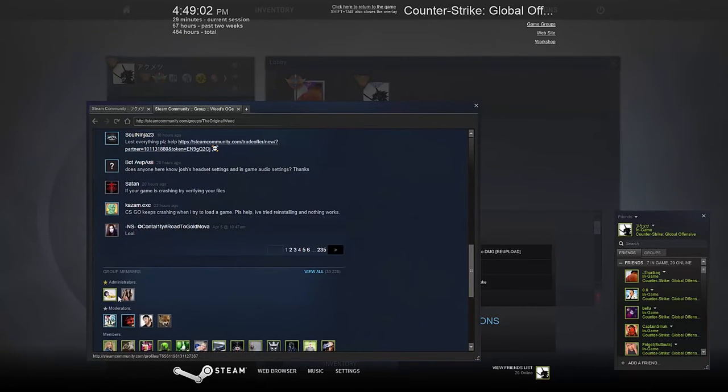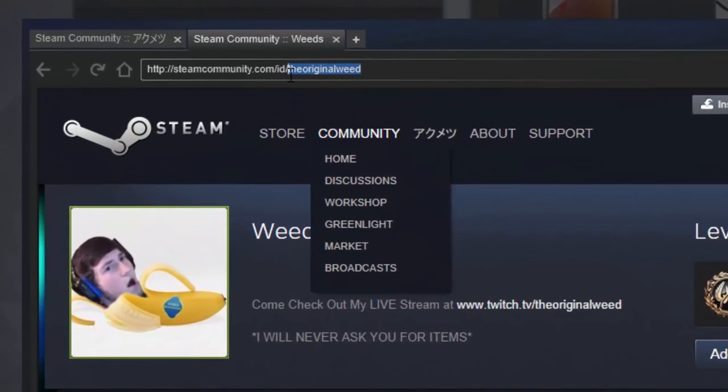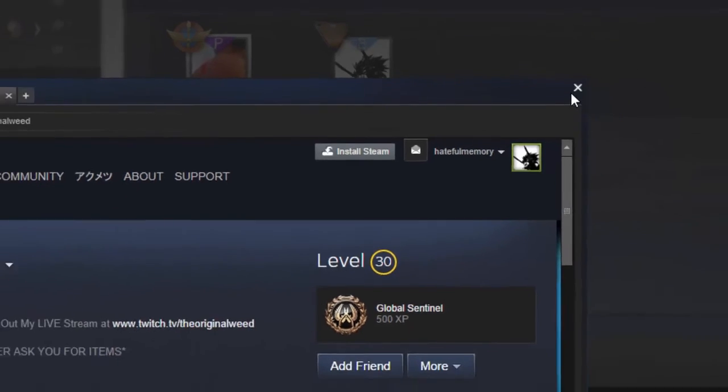If you scroll down you'll actually see the admins of the group, and he is the admin — so this is his profile right here. To join his game you would just need to copy this link, paste it into the program, hit add, and then have auto-join on. You'll be able to join whenever it's available. And that's it for this video — hit subscribe.